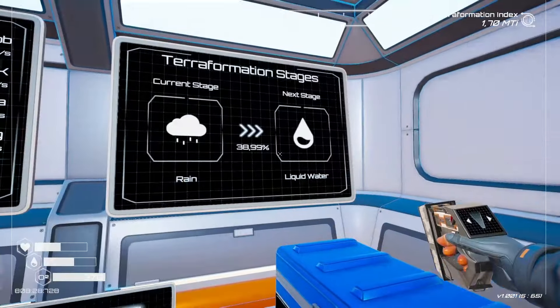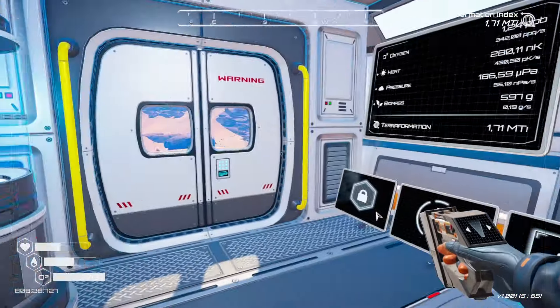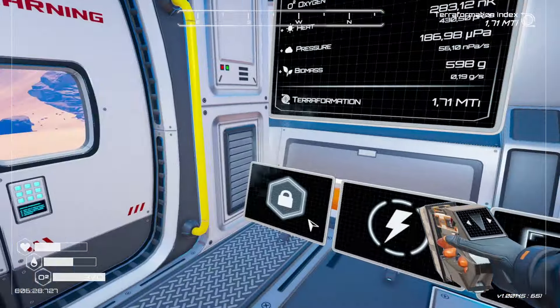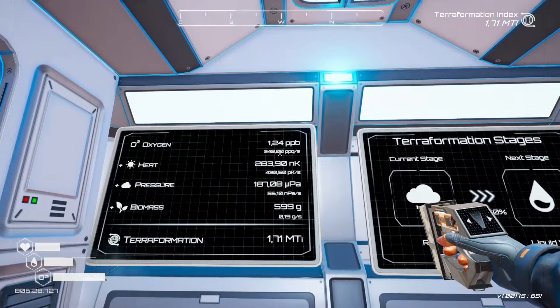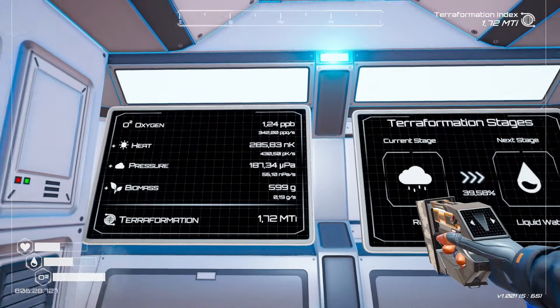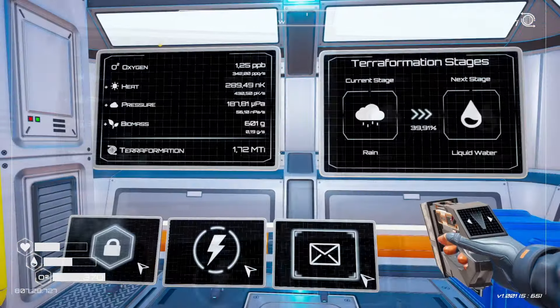So objectives: I would like to get to liquid water in this episode. We're going to push for that and get our biomass up a little bit as well. Other things are going well — I could use a pressure rocket because I've put up a heat rocket and as you can see it's thrown everything right out of whack. So let's get stuck in.